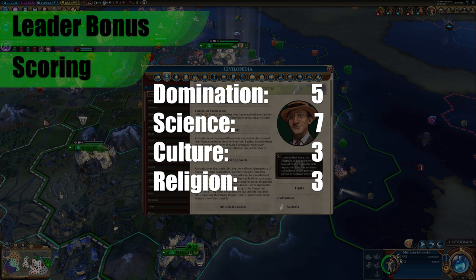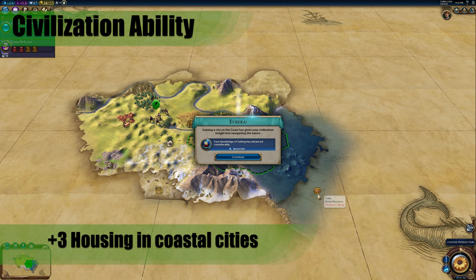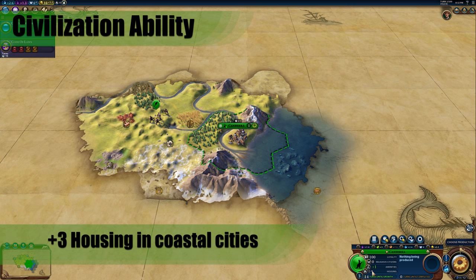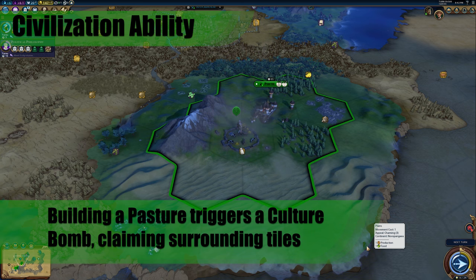Australia's Civilization ability is called Land Down Under. There are three parts to this bonus. The first part is that you get plus 3 housing in coastal cities — a generally good bonus that doesn't directly point towards any specific victory condition. However, if you are settling most or all of your cities on the coast to take advantage of this, you will likely have a lot of good locations for late game seaside resorts to push towards a culture victory. The second part is that building a pasture triggers a culture bomb claiming the surrounding tiles, allowing you to get more tiles — specifically the good tiles — sooner.